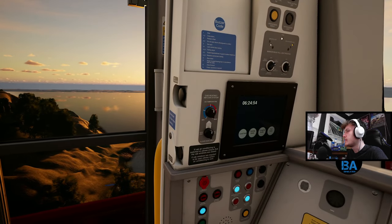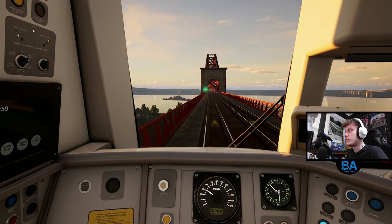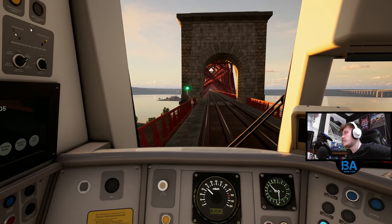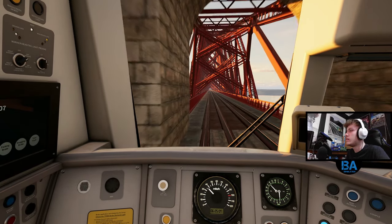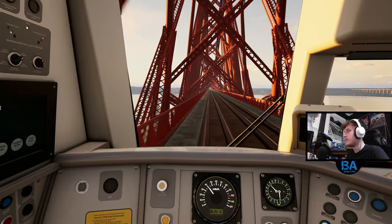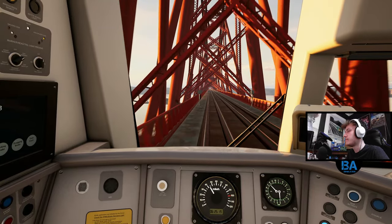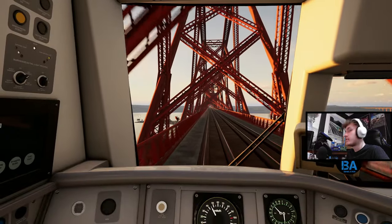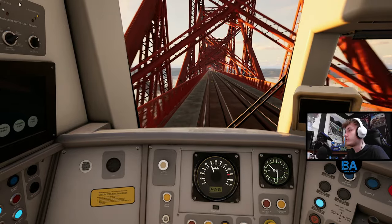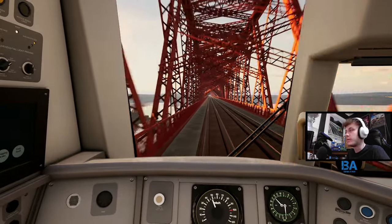Then we're on to the Forth Rail Bridge, which I believe is 50 miles per hour. I haven't actually seen the speed board yet but I know it's 50. My instinct says 50 - I hope it's not 40. Maybe it is 40. No, I don't know - 40 or 50, I'm pretty certain it's 50. It never gets old going through here. I've done this about 4 or 5 times now, probably 6 or 7 or 8 times including the TSW Classic times, and it's always just as impressive as the first time coming through here.